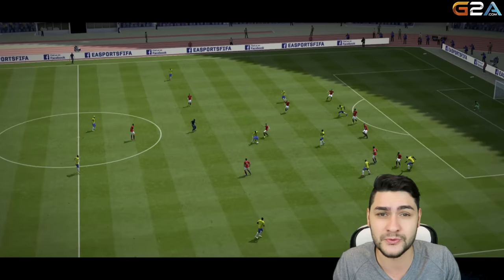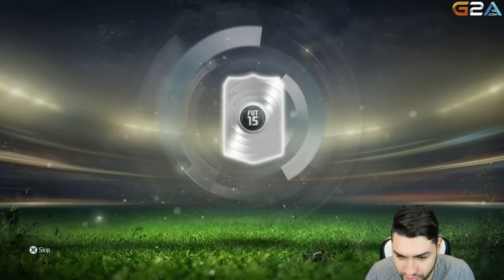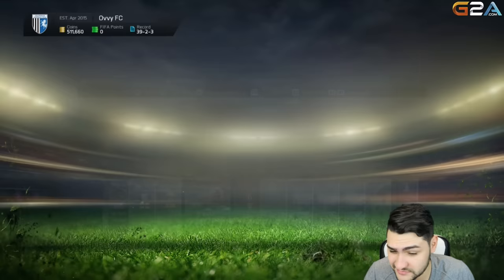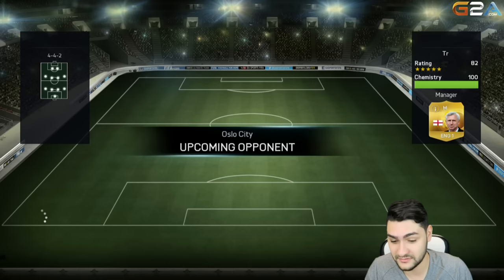We conceded two goals towards the end, but overall we missed so many chances — so in my opinion the win is well deserved. Let's check our bonus pack — do we pack a base or not? Davis, left mid, 59 pace — you can't have that on the wing. Martins, 77 pace as a left winger — still can't have that base on the wing.